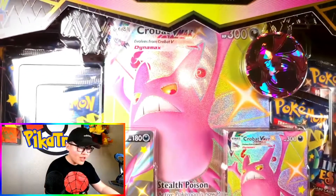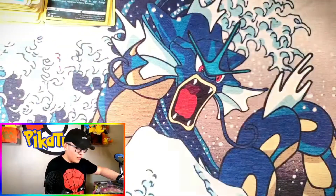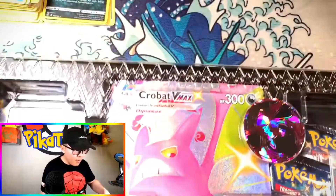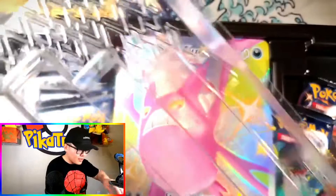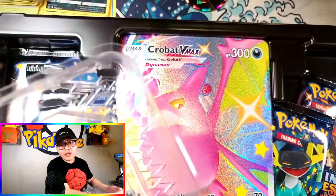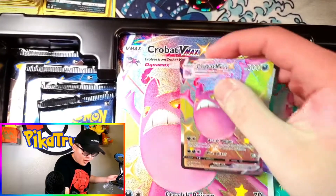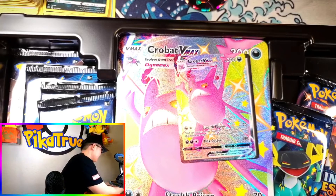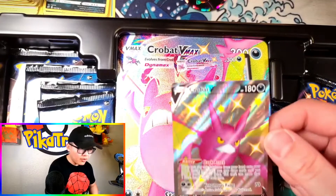Alright guys, what you've been waiting for — the Crobat VMAX Premium Collection box! It's a big box — seven packs. I've not seen a Pokemon box come with seven packs before; the Meowth box was five, and every other V box has been like four. It's also a big coin. There's the Crobat VMAX promo — very careful with that — and the Crobat V because it's very, very playable.